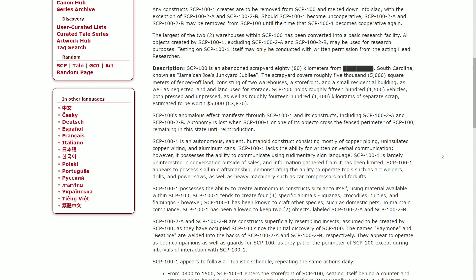SCP-102-A and 102-B are constructs that superficially resemble insects, assumed to have been created by SCP-100 and believed to have occupied 100 since its initial discovery. The names Ramon and Beatrice are etched into the backs of 102-A and 102-B respectively. They appear to operate as both companions and guards for SCP-100, patrolling its perimeter except during intervals of interaction with SCP-101. SCP-101 appears to follow a ritualistic daily schedule. From 0800 to 1500 hours, 101 enters the storefront of 100 and seats itself behind the counter, attempting to bargain with any humans present.